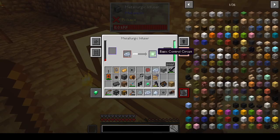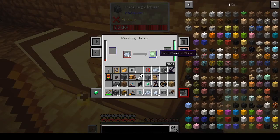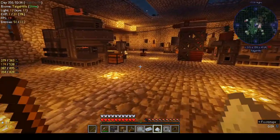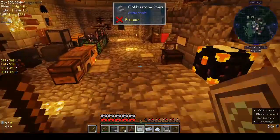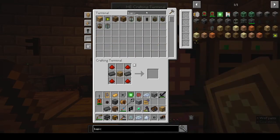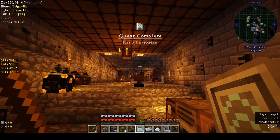We need to make two basic control circuits, so we need four osmium. We can get those out of the way. Basic tier installer — okay, so it won't take them out of my inventory automatically. We get two of those, and they don't stack.